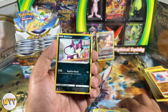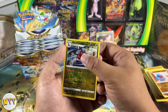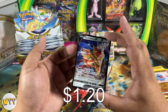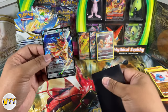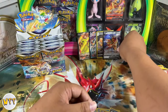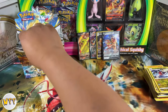Starly, Spiritomb, Purrloin, Meloetta, reverse holo Garchomp — and we have something back there. It is a Zacian V! This is not in our collection right now, so I am happy to add it. Prices are going up, just like everything else in this country. For our international fans and subscribers out there — how has the inflation in America affected your country? Are you guys seeing huge price increases in anything? Let us know.